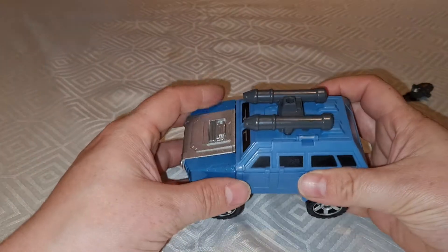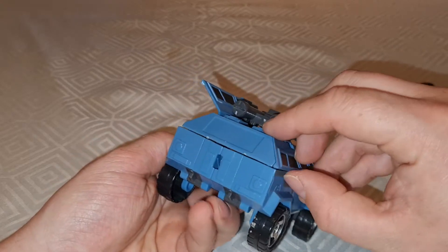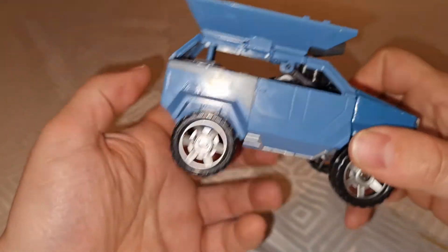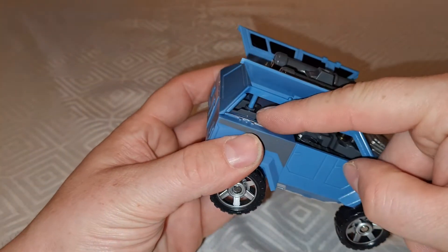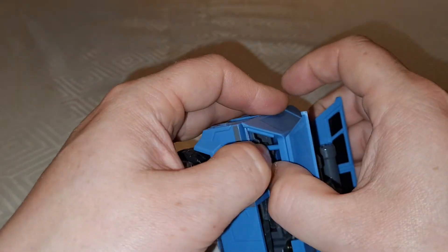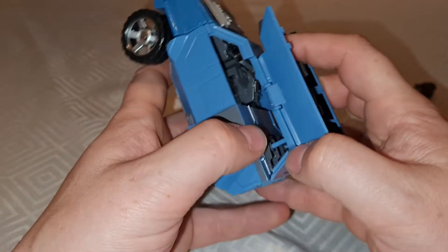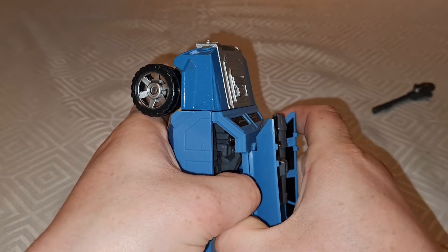Okay, let's transform this — it can be a bit of a pain. What we need to do is flip up these side panels. And now we can see into the guts of the beast. So what we need to do is get these pegs out of these grey sections — and again, very thin pegs. However, on the Onslaught figure the pegs were metal. These are not, so a little bit cautious of this one.